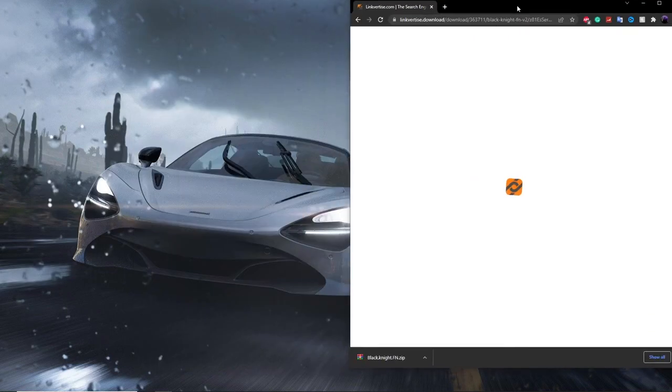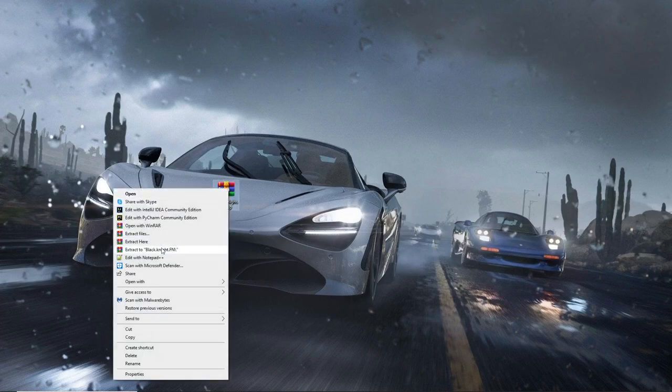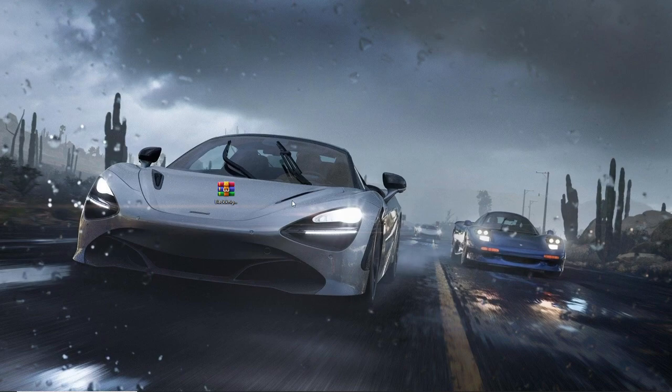I'm going to be putting this on my desktop just to make this simpler for you guys. Now you need to extract the folder, so just click on extract right here, and then this will get you to the Black Knight folder.